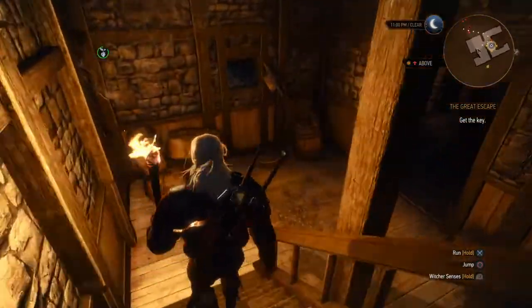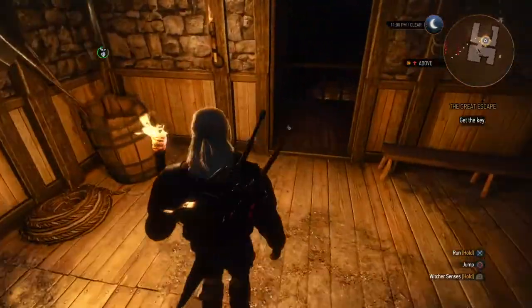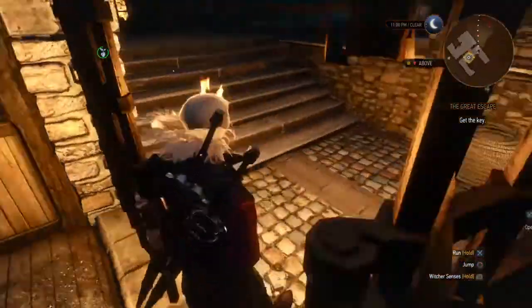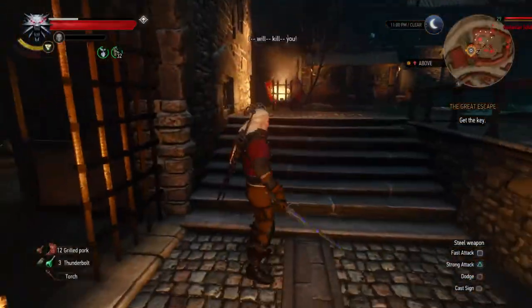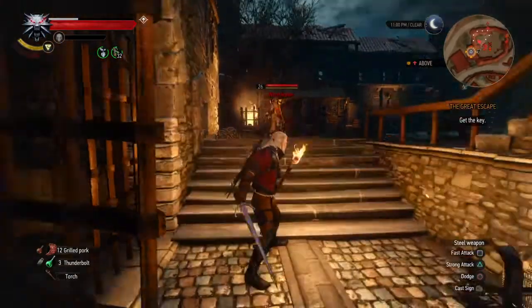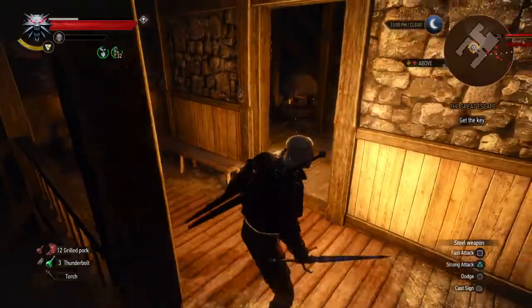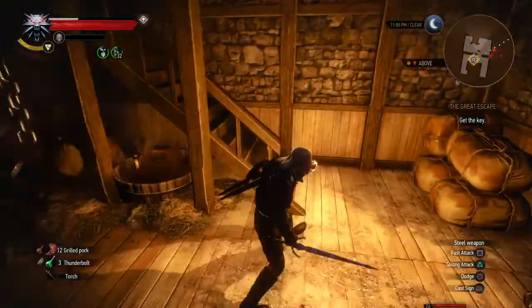Time for the big battle. Here's the strategy: I no longer go out and fight them in the open. What I want to do is draw them back into the prison. Make sure they see you — they'll come at you — and back up. Go through the doorway and go back up the stairs.